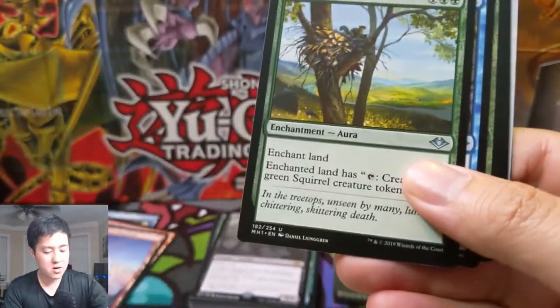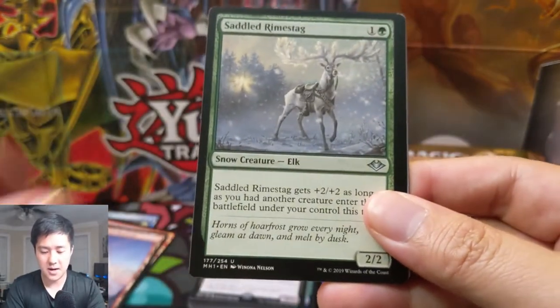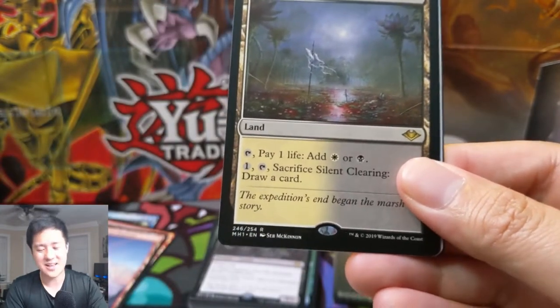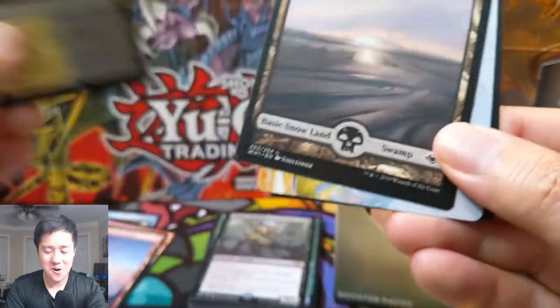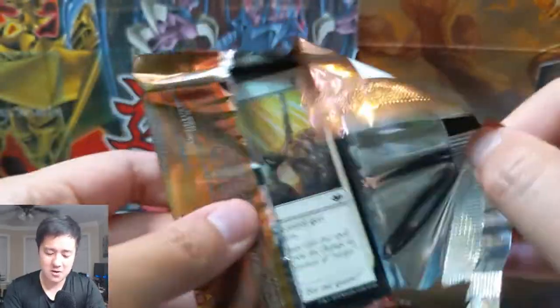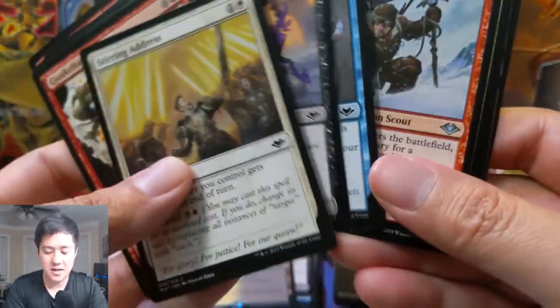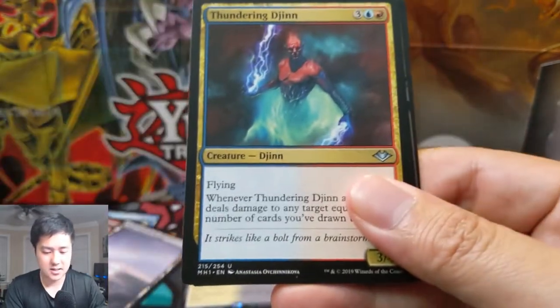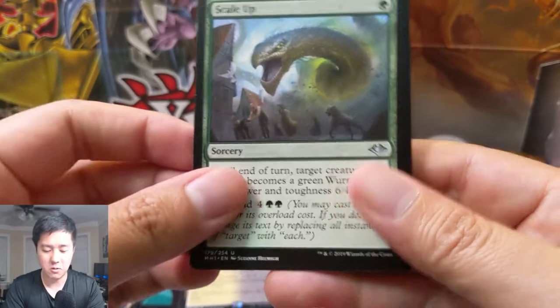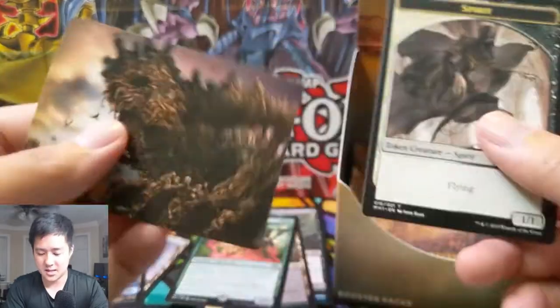If you've opened your own box of Modern Horizons, let me know how your pulls have been going. I'm really happy with how mine have been. Oh — Silent Clearing! Yes! All right, so we did get three horizon lands. Although our foil rare was a huge disappointment, I do think we have a shot at beating our first box as far as EV goes. Deep Forest Hermit — don't think this is that good. And this guy, Hashlock — looks very cool art, pretty interesting card.